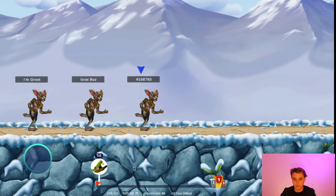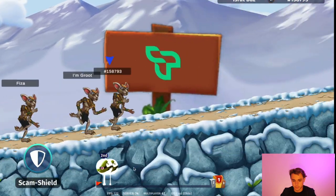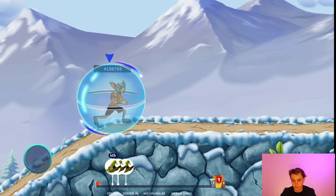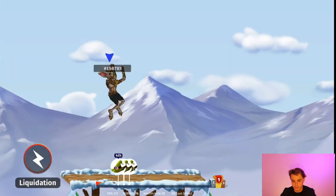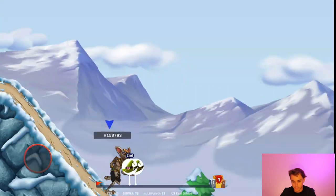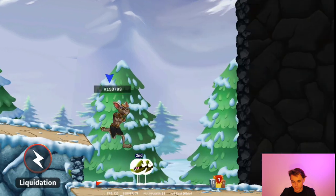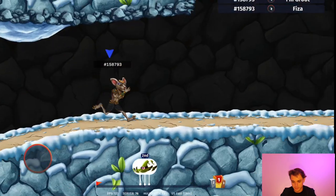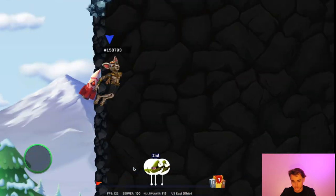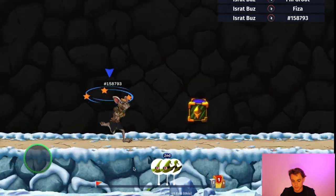Now we're in — I'm in first place right now. I'll hit the W key to jump. Space is used to activate the power-up. That's the lightning power-up — it strikes everyone with lightning and slows them down. I'm not great at this game, but I would always get second place for some reason. This might be the first time I get first place! There's also a rocket power-up, which is pretty cool.